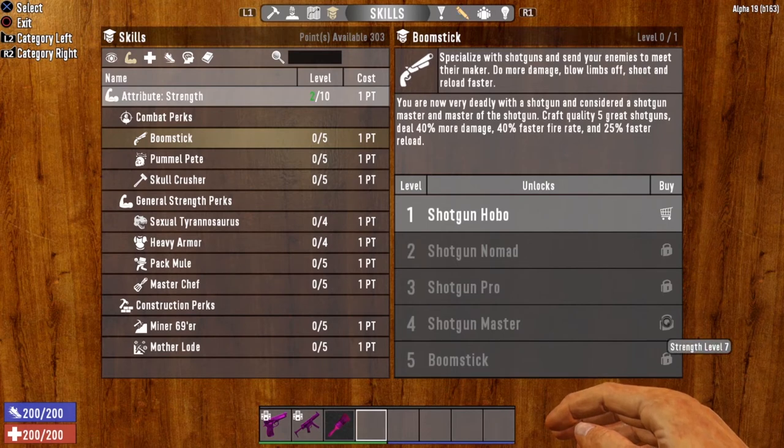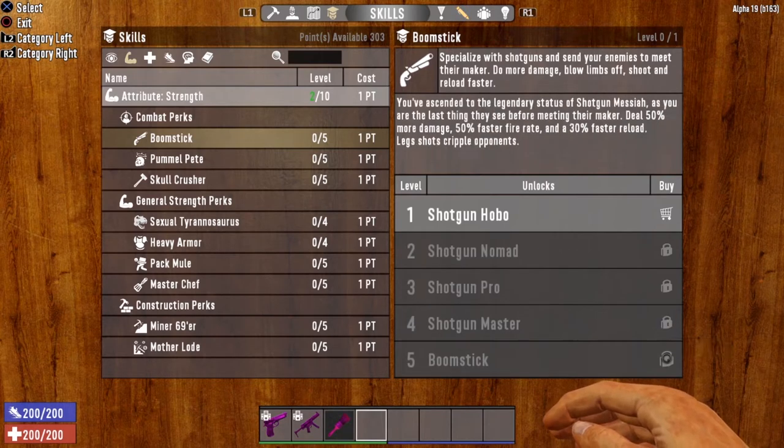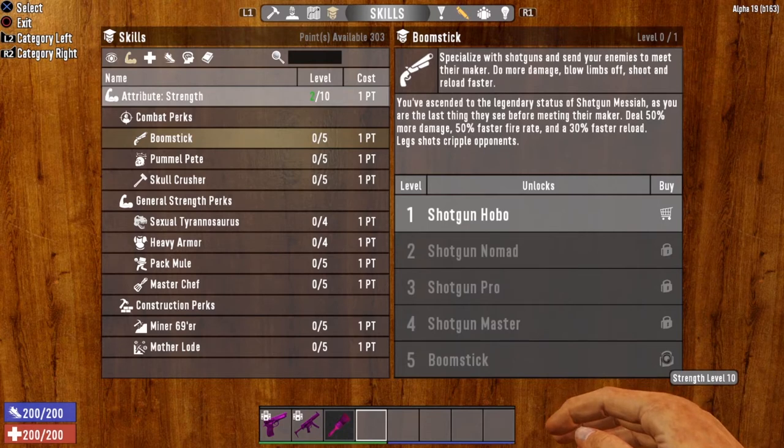Tier 4 is Shotgun Master, unlocked at Strength level 7. You can craft quality five shotguns, deal 40% more damage, 40% faster fire rate, and 25% faster reload. And last but not least, level 5 — Boomstick — unlocked at Strength level 10. You've ascended to legendary status as Shotgun Messiah. Deal 50% more damage, 50% faster fire rate, and 30% faster reload. Leg shots cripple opponents. Get this up to level 5 and you're going to be doing some pretty good damage.